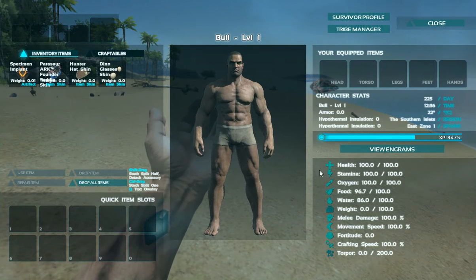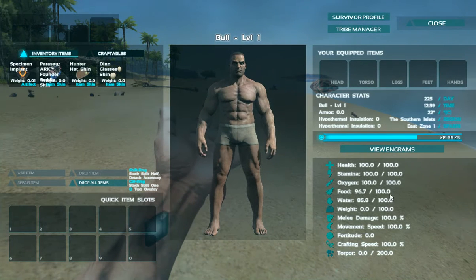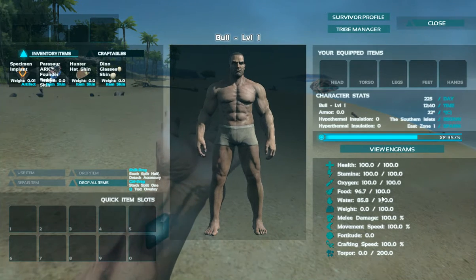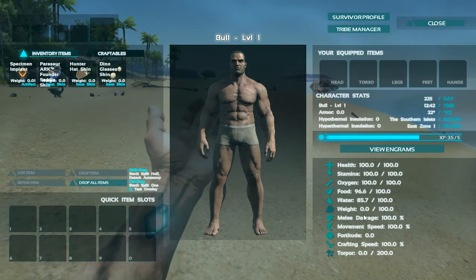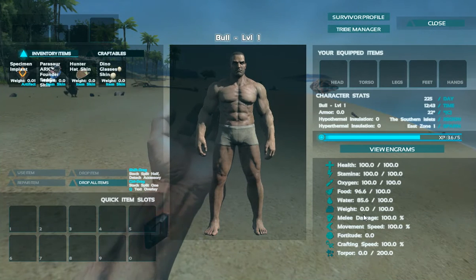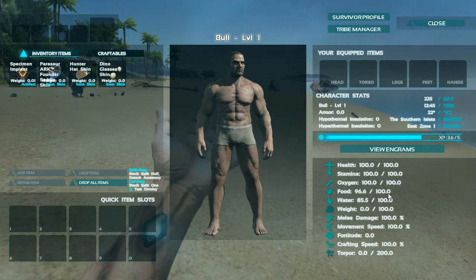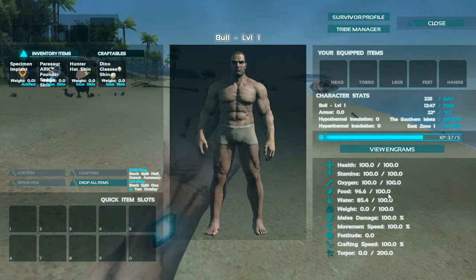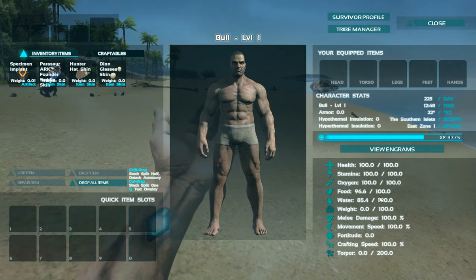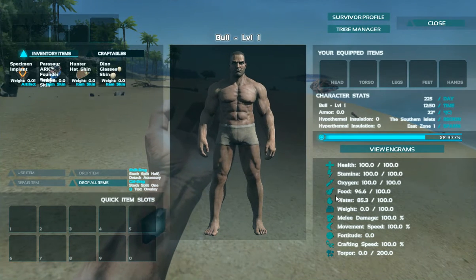When you level up, you'll get an attribute point you can put into one of the attributes shown in the bottom corner: health, stamina, oxygen, food, water — that will increase those. More health and stamina is obvious, but food and water are slowly decreasing, so increasing food capacity means you eat more but it takes longer before you're hungry again. If your water or food ever runs out, you will starve or start to dehydrate and take damage — and it is all kinds of bad.